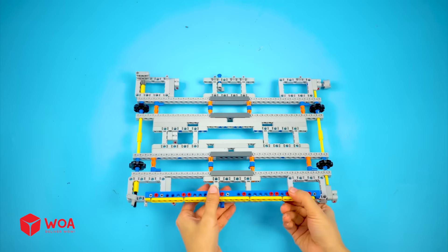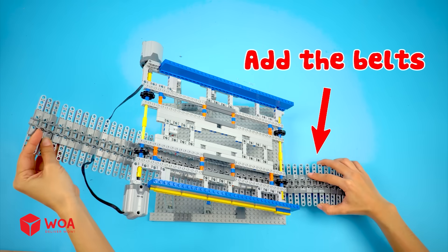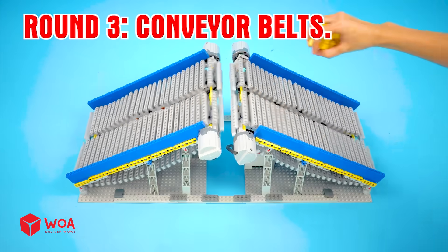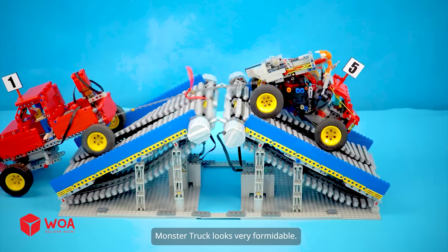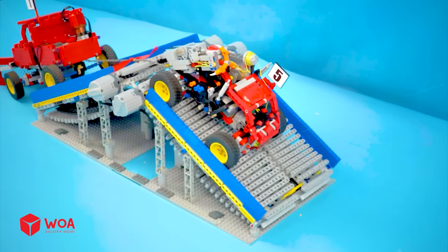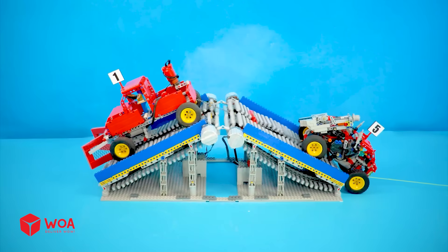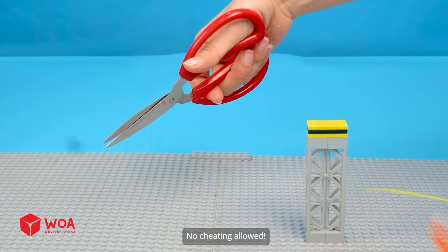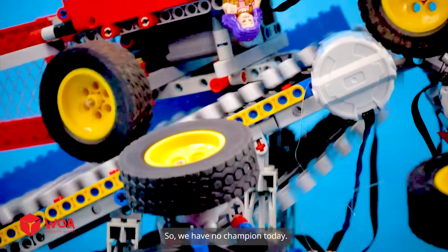Let's build the conveyor belt — add the motors, add the belts. Round three: conveyor belts. Next competitor: monster truck. Fight! Monster truck looks very formidable. The hook is pulling monster truck forward — he's cheating! No cheating allowed. So, we have no champion today.